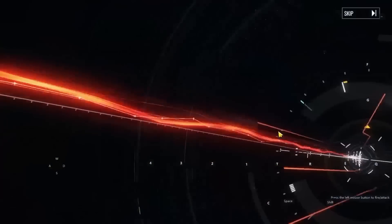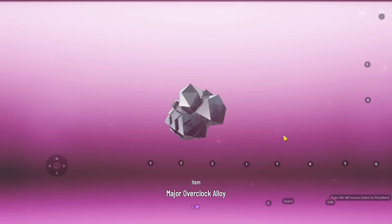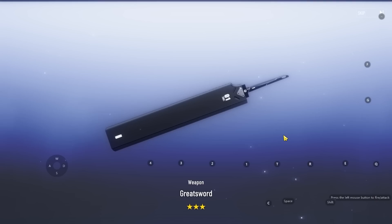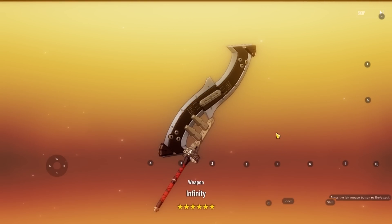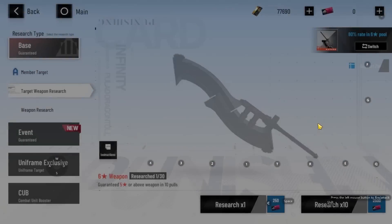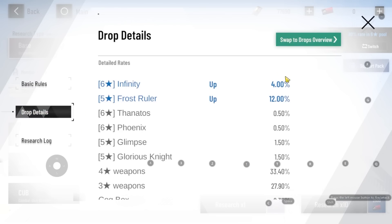Orange? Orange? Oh! Maybe this is the saving grace? It's at 10-4. We're saved! That's basically the 80% chance to appear working out. Looking at the drop details, it's a 4% chance to show up, so it's not really that bad. The rates are actually pretty generous.